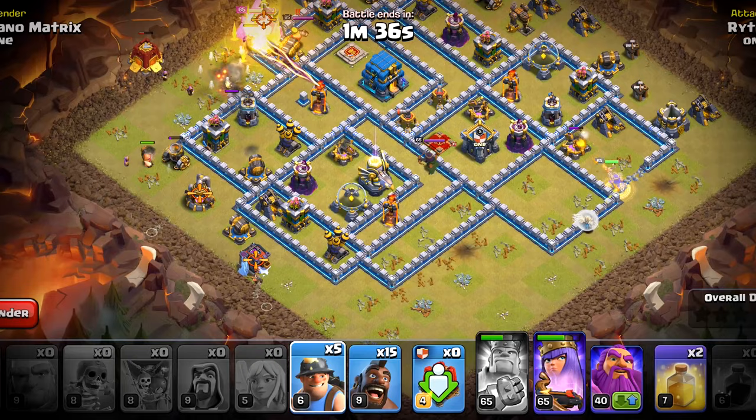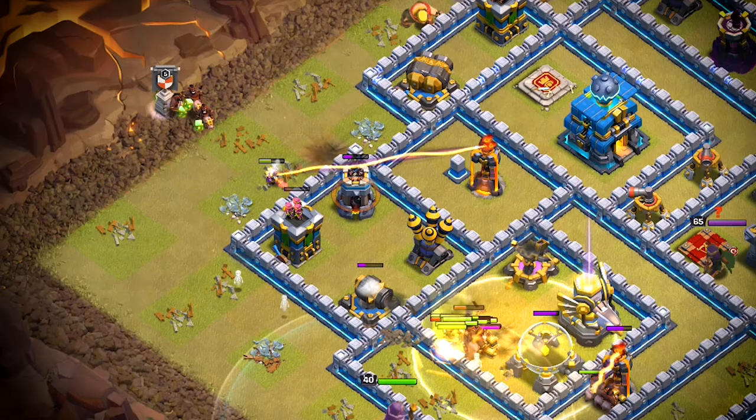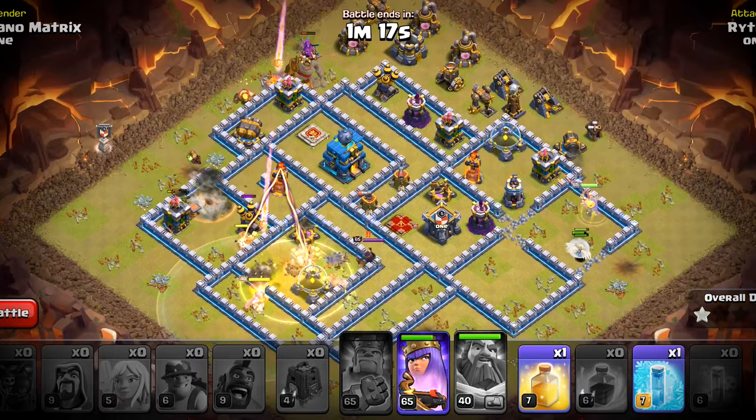We will deploy the miners, hogs, and the warden, then wait for them to go in. I will charge the queen towards that single inferno later. This time we will start with a healing spell. Hogs are out and they will be requiring a heal spell as well. The eagle shot is about to come down so we will use the warden ability.